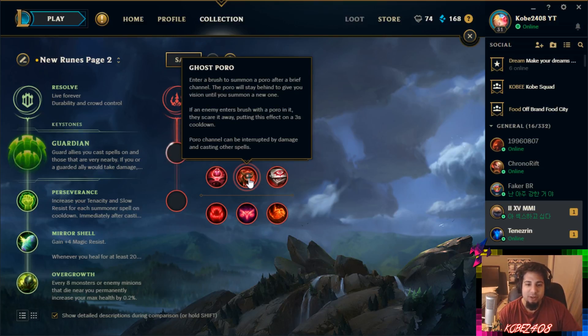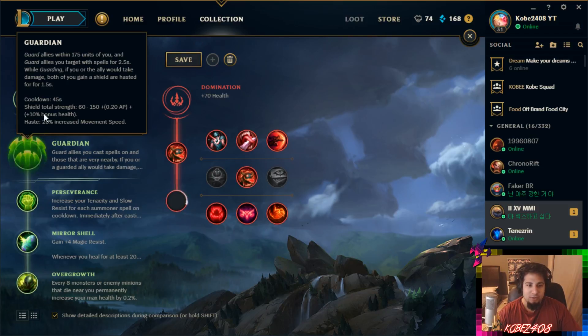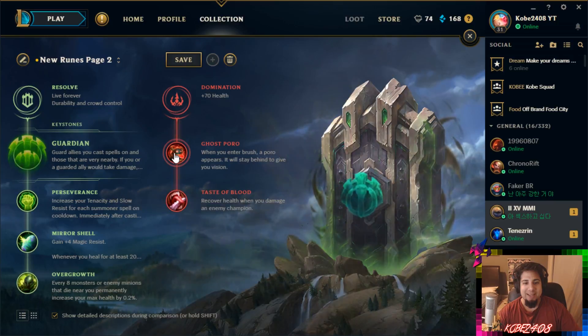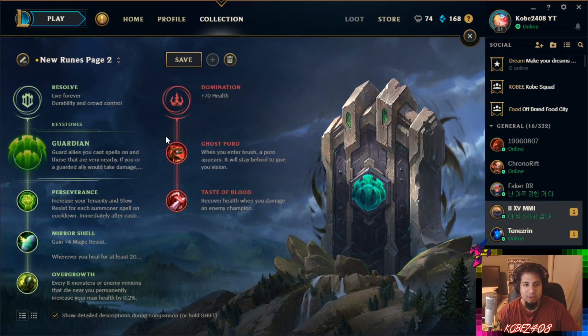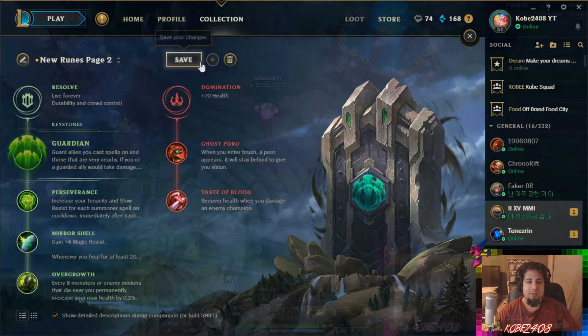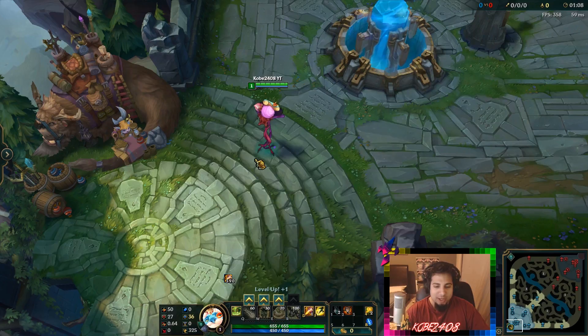It only works specifically with Ivern. It doesn't matter if you have the Ghost Poro on this side of the tree or on the other side of the tree — it doesn't matter at all. You just need Ghost Poro right here. So let's jump into a game and I'll show you exactly how it works. I'm in game right now and, again, you have to pick Ivern. It only works with Ivern.